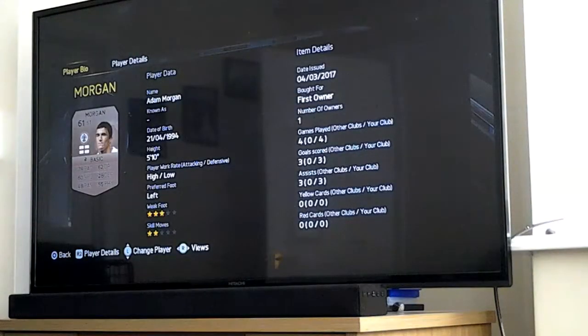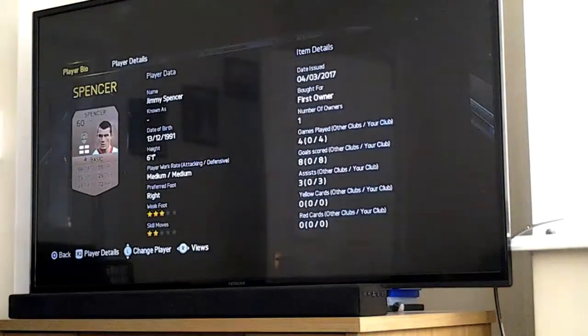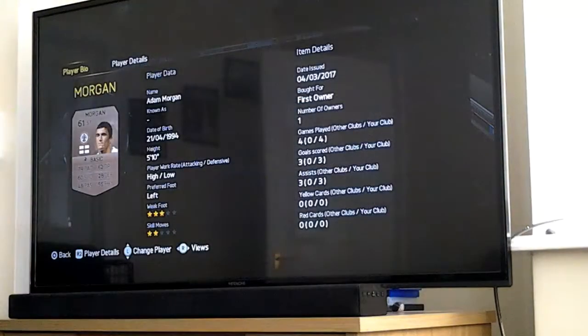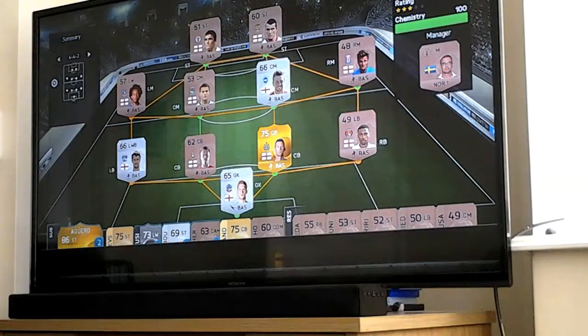Adam Morgan - left foot, and yeah he should be left footed, usually he's left footed. Moving on to Morgan: 78 pace, 62 dribbling which is bad, 60 shooting which is bad, 78 defending which is bad, 48 passing which is bad, 56 physical which is bad. 3 star weak foot, 2 star skill moves, number of owners one, 3rd owner, date issued 4th of March 2017.